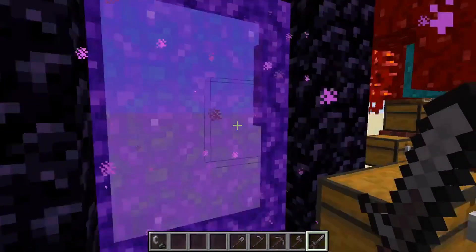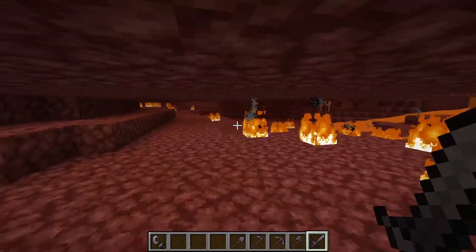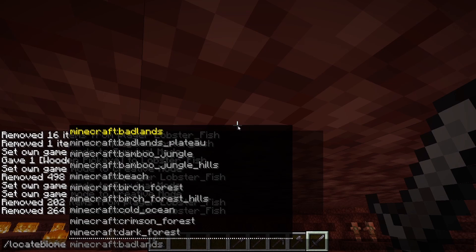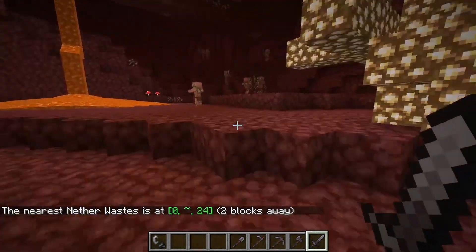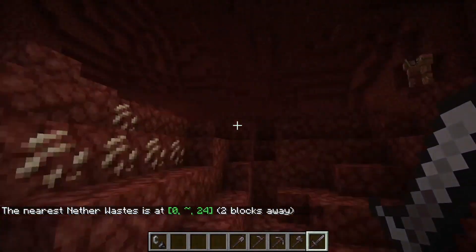We're going to start with the barren nether, which actually happens to be right here. There's a locate biome command — it's called 'nether wastes.' I'm in a nether waste right now and it says there's one two blocks away because that's what I'm in. By the way, there are mushrooms you can find in here — it's just like the normal nether you've always seen.